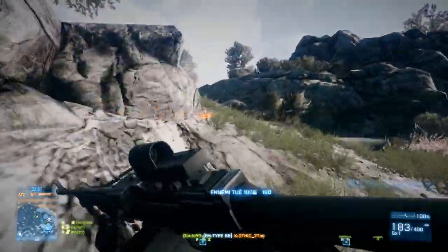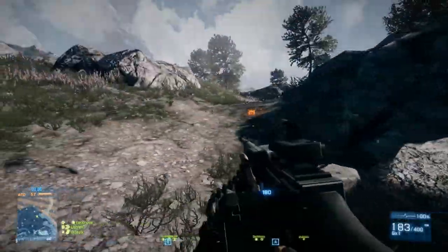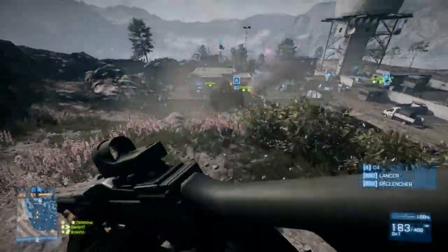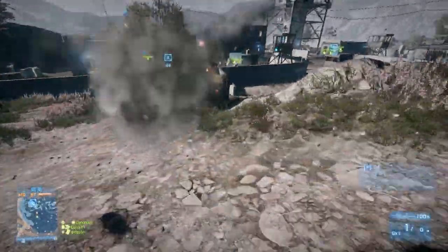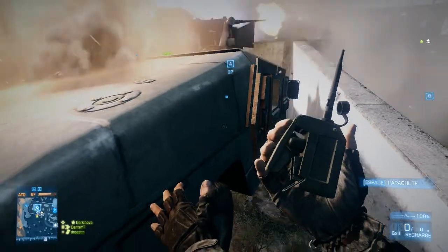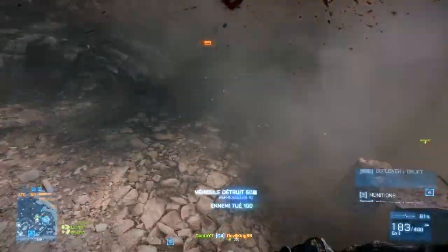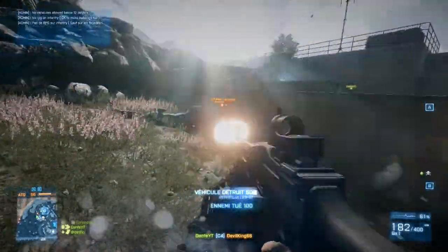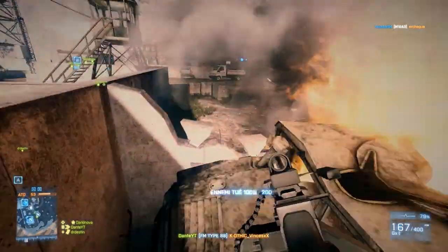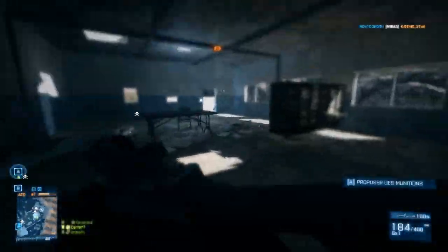Aujourd'hui, nouvel épisode de l'armurerie de Dante au FM Type 88. C'est une arme de la classe soutien, une espèce de grosse mitrailleuse chinoise, un gros truc de bourrin, qu'on débloque avec le pack Physical Warfare. C'est un pack qu'on avait en précommandant le jeu, et qu'au final ils ont foutu gratuit à tout le monde, pour aller sur le Play Store, le Xbox Live ou Origin sur PC, et le télécharger gratuitement.